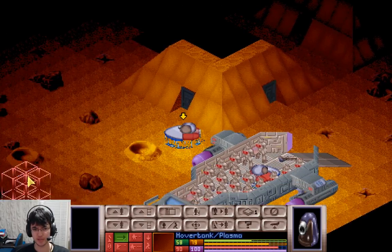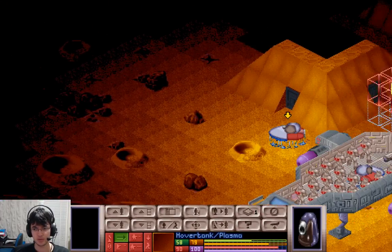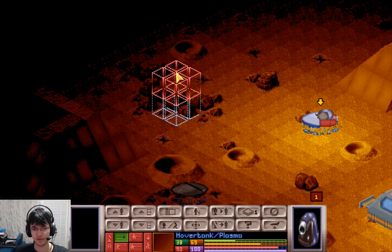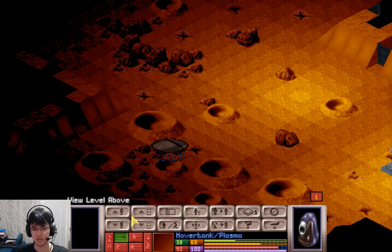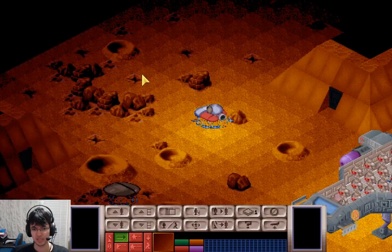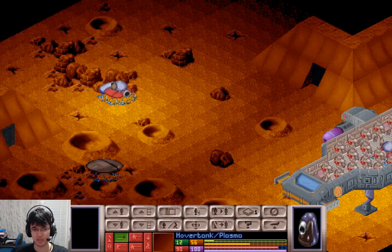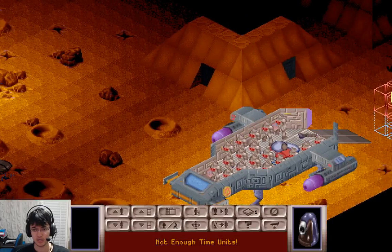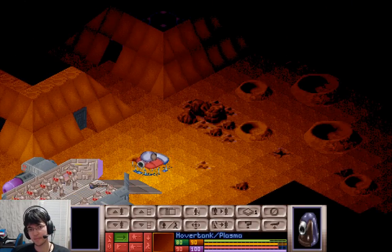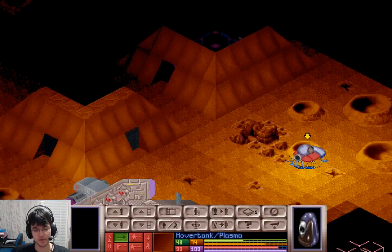I don't know if tanks are a bad line of sight at night or not, I don't remember. We need to find the green floor pyramid. I'm guessing tanks are bad line of sight when it's dark. It's not this one because we can see inside and that has a distinct purple floor.